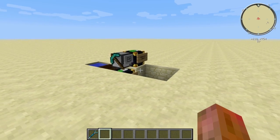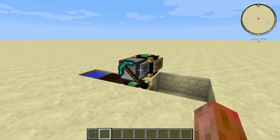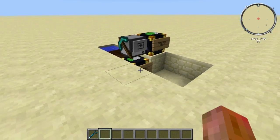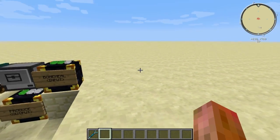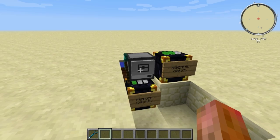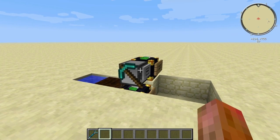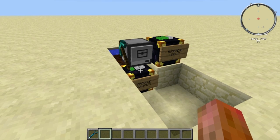Hello and welcome back to another ComputerCraft tutorial. Today I'm going to show you how to convert a normal turtle into an amazing weed farm. The setup is really simple and it's scalable, so you can just add more of these next to each other and they will be even more amazing. One turtle will produce around 30 weed per minute, so it's really quick and really efficient.